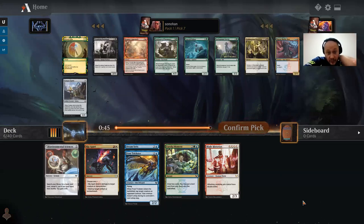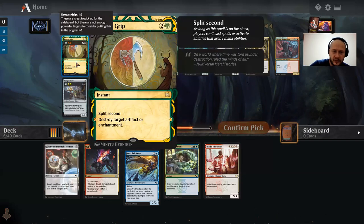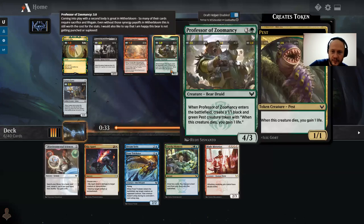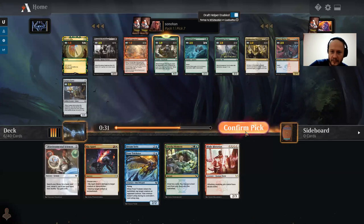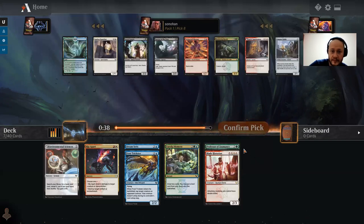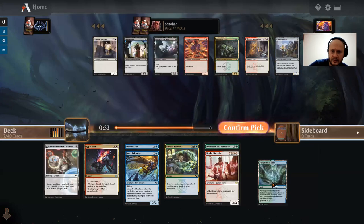Unfortunately neither of these are splashable. Unless we have some ways of cheating these cards out, there's no way I'm going to play them. Split Second destroy target artifact or enchantment — that's not what we want. I guess it's just Professor of Zoom. Solid four-drop. Now we can make sure we can cast our spells with a Snarl.